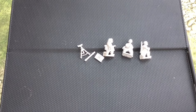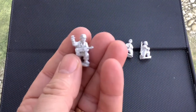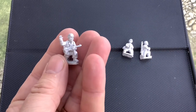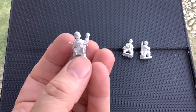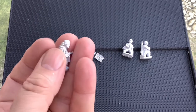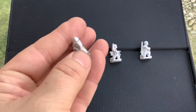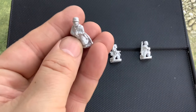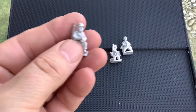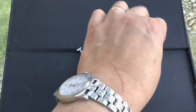And then we have the 81mm mortar crew. We've got a guy with a submachine gun — he'll be our junior leader — and then two crewmen, so I need another three crewmen for the mortar. Nice little sculpts to give me my Falschirmjäger platoon.